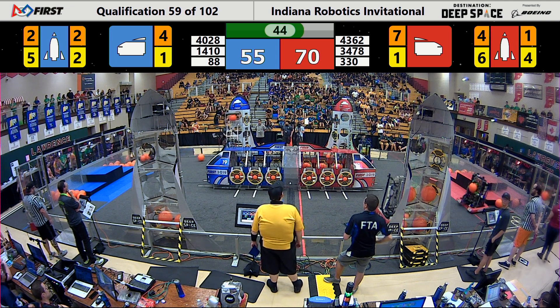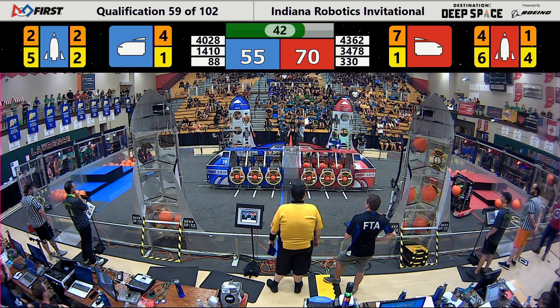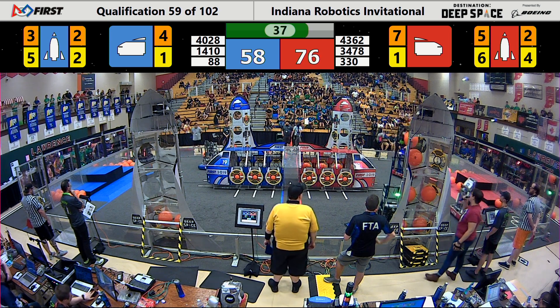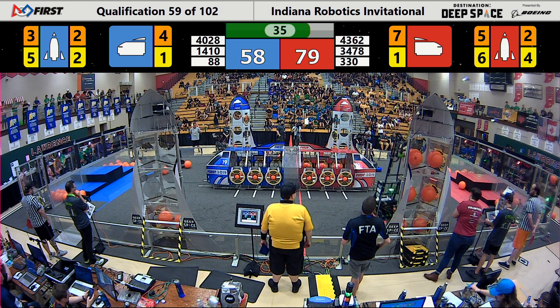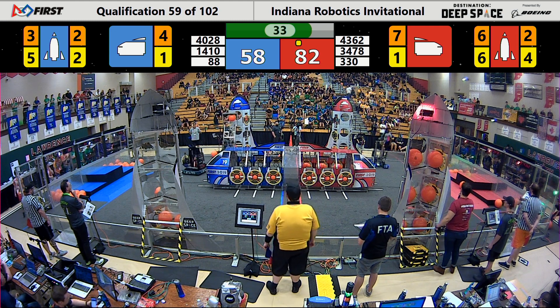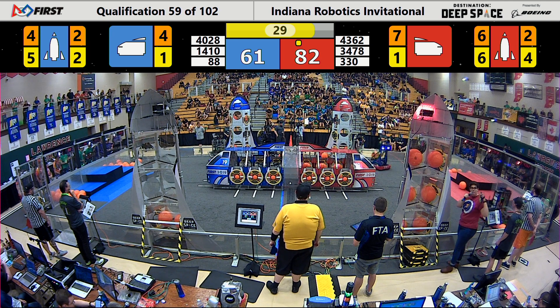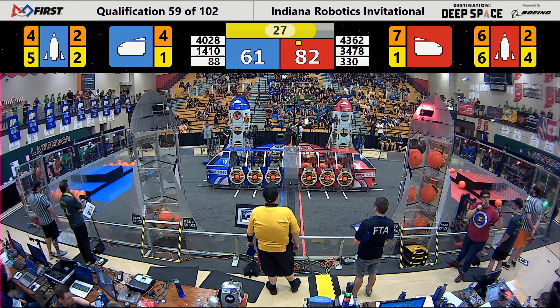4.362 Gems grabbed another cargo. They're going to follow right behind the Lamb Bots to place the last piece of cargo they need to finish the rocket. Red Alliance has a rocket finished, securing a ranking point and scoring some much-needed points to beat the Blue Alliance.